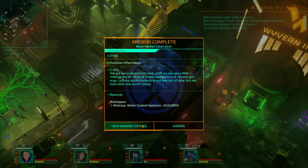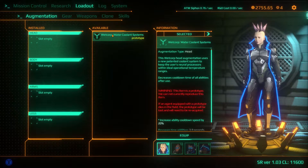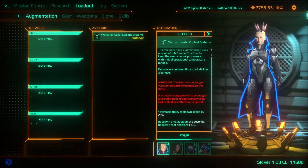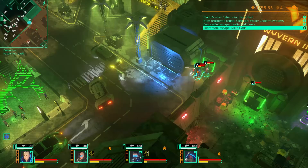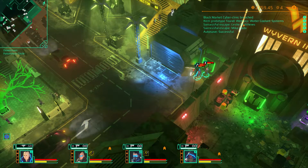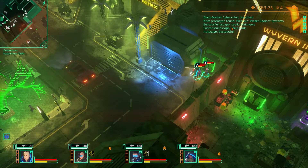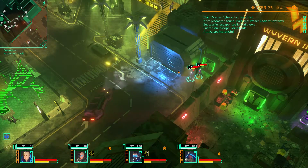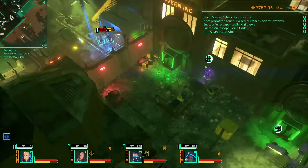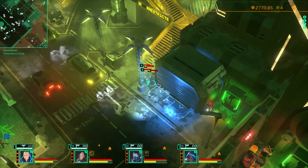Mostly it was useless second-gen AUGs — nothing worth implanting and way out of date. But we took what was worth taking. We got a Wet Corp water coolant. I'm gonna take a look at augmentations. I'm not gonna put this prototype in — it decreases the cooldown time of all abilities, that's nice. Successful escape — Leslie Matthews and Mika Hada. Let's just silently walk away.